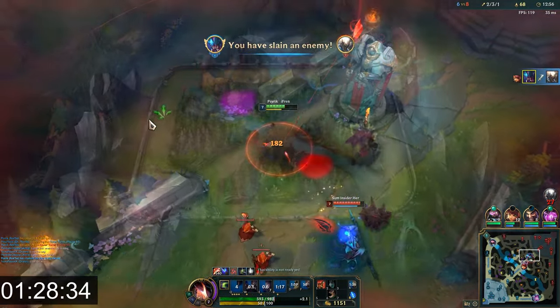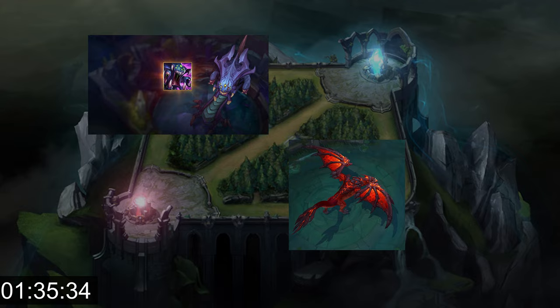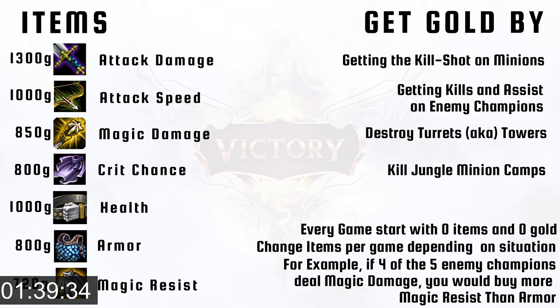Also on the map, there are the dragon and baron pits. There is one on each side of the map, and throughout the game they spawn large monsters that give big bonuses to the team that kills them. And lastly for general concepts, we have items. Spend gold earned by killing minions and enemy champions to buy items that increase your stats. Each game you will buy different items based on what you need.